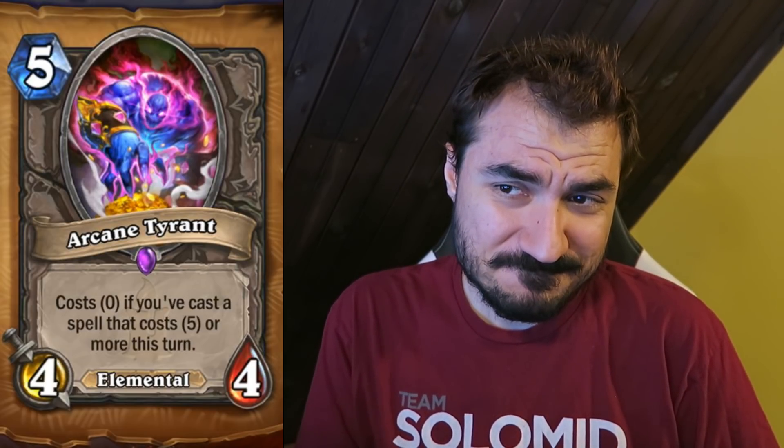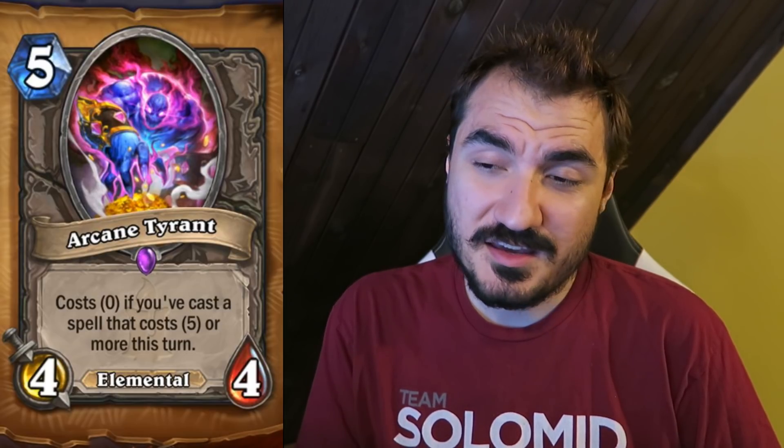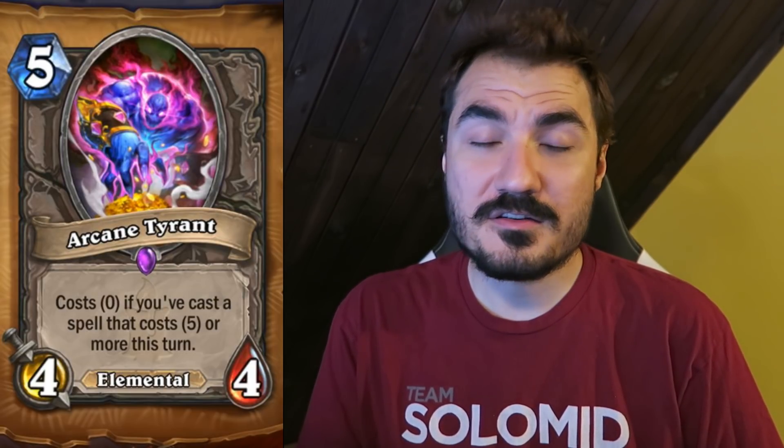Arcane Tyrant — 5 mana, 4-4 Elemental. Costs zero if you've cast a spell that costs 5 or more this turn. If you're running any decently heavy spells, this card is just really good. A lot of decks don't run 5-mana-or-higher spells, but some do — like Druid. A lot of the time when playing Druid you're playing Nourish as soon as possible. Would you want a free 4-4 in that turn? Yeah, you actually would. It's a really good card — good enough to see play outside of decks striving for elemental synergy, which might bring other elemental-synergy cards back into those decks as well.